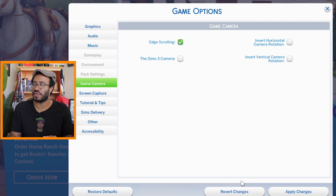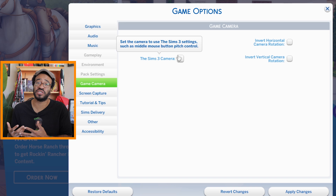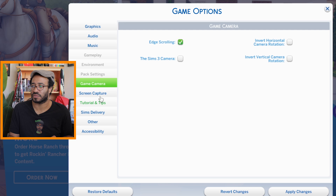In gameplay camera options, you can start out with the Sims 3 camera. If you're used to Sims 3 camera features, you can click this and it'll default to Sims 3 camera when you start your games. I don't use Sims 3 camera — I'm all about that Sims 4 camera. Put in the comments: are you team Sims 3 camera or team Sims 4 camera? It seems like a lot of people use the Sims 3 camera — it's an ongoing battle.